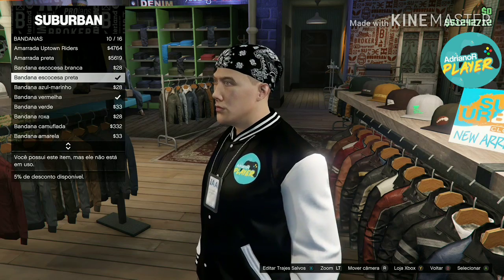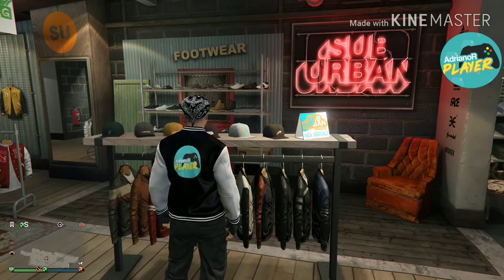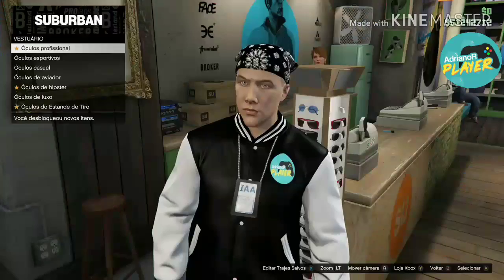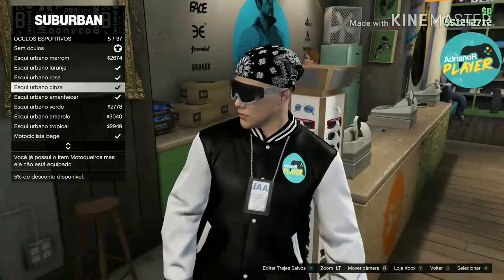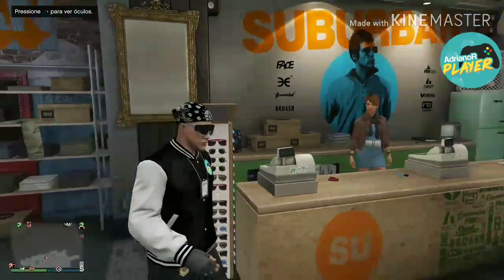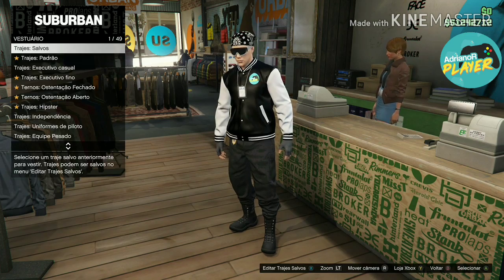Agora vindo em bandanas, pegando a escocesa preta, número 10. Escolheu ela. Pessoal, vou estar vindo em óculos, pegando o esportivo esqui cinza. Lembrando que esse traje é simples, mas é o nosso traje oficial do comando — alguns integrantes pediram um traje mais simples, então é esse o traje oficial.